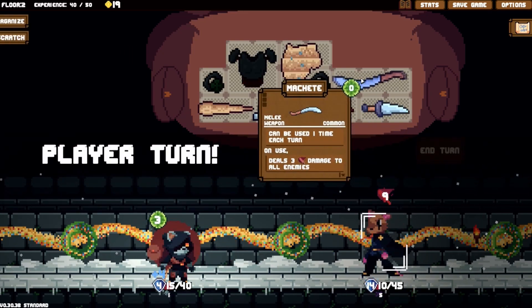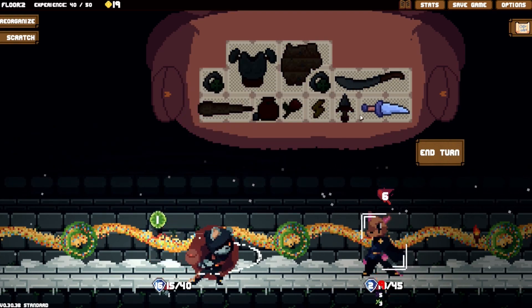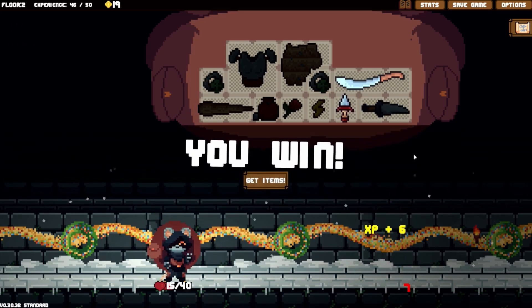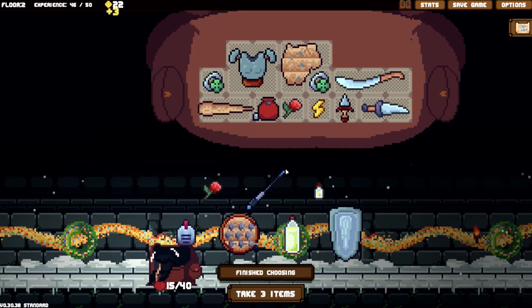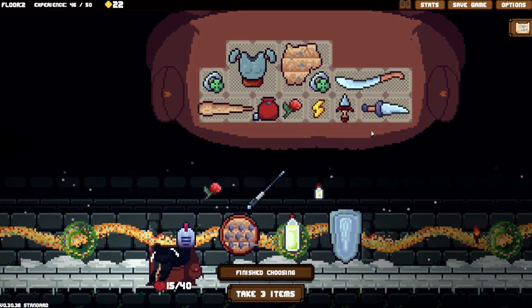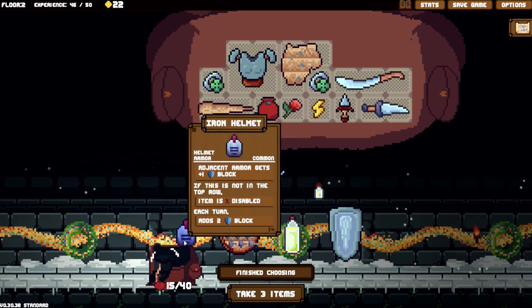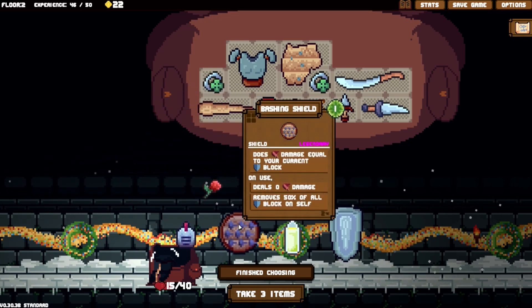We're going to take some damage unfortunately but it's not the end of the world. We block once, select this, take less damage, cleave, stab, poison - easy mode, let's go! But I say easy mode as if I know what I'm doing - hint: I do not. We can stab, stab, and then the poison next round takes care of him. More thorns - we do need that. Adjacent armor - each turn adds two armor.